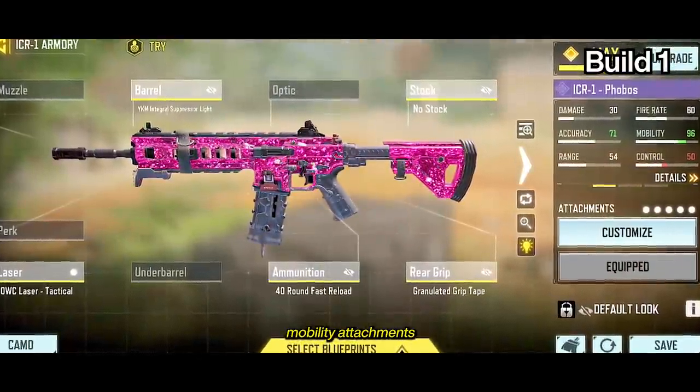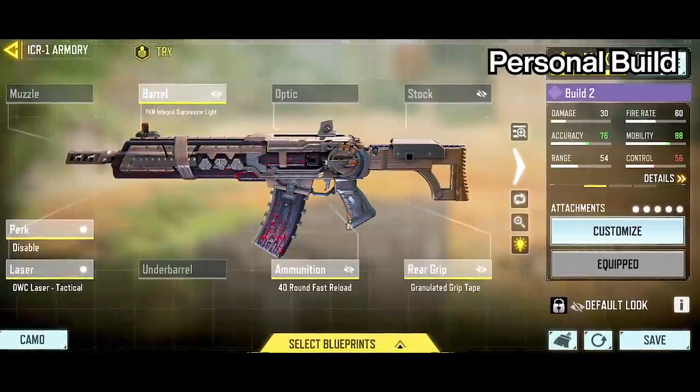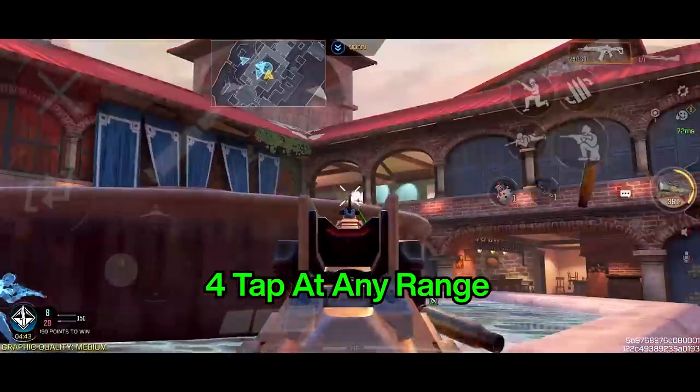This build features mobility attachments, allowing you to move and strafe better, sacrificing bullet spread accuracy. I personally use this second build, with the OWC Marksman barrel and prioritizing BSA to take advantage of the seemingly infinite 4-tap range.